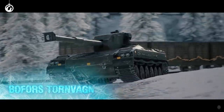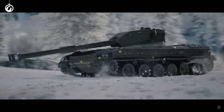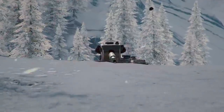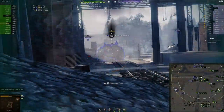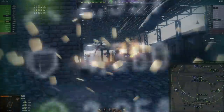The Bofors Torvagen. Its hull front withstands hits, while its narrow turret in its frontal projection doesn't have any weak spots at all. Wait, what? Okay, let's put that to the test. Mm-hmm, I would say it checks out, guys.